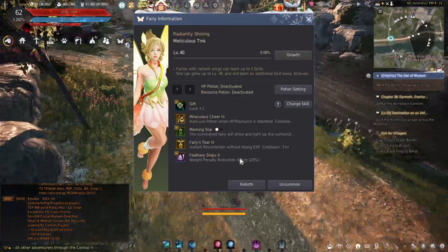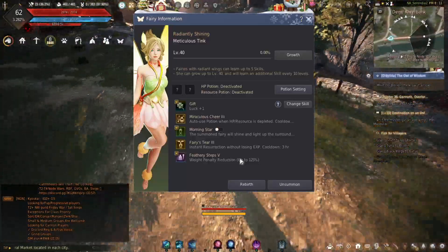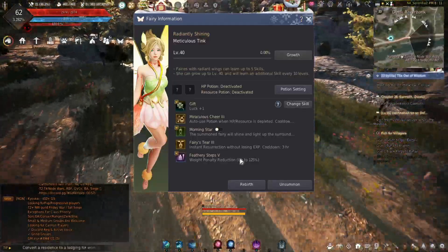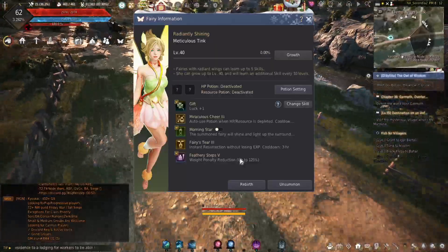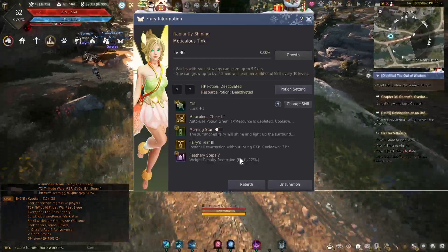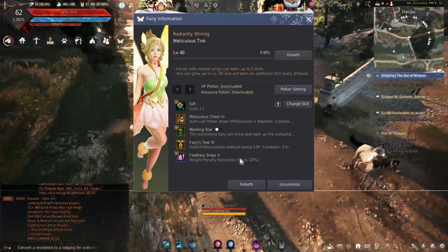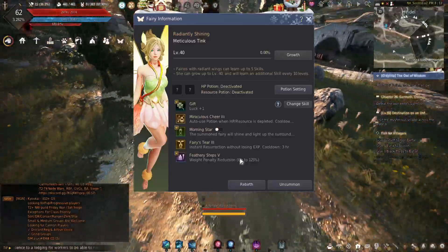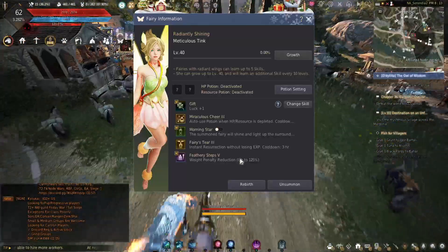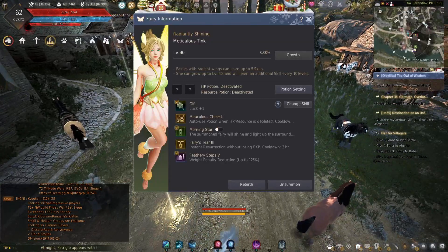That's all there is to fairies. They're a nice little passive buff. And if you're looking to be free-to-play and looking for any advantage you can get without having to spend a lot — if you can get lucky on one fairy, then you got the passive skills and it helps out quite a bit. So there's my quick 15-minute rant on fairies. If you got any questions, let me know in the comments. Hit the like button, subscribe for more, and as always, I will see you next time. Bye.